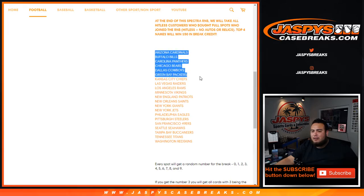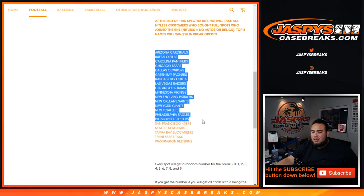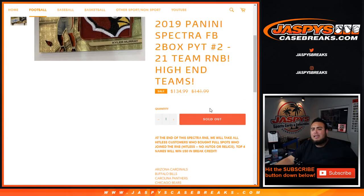This random number block randomizer includes the Cardinals, Bills, Panthers, Bears, Cowboys, Packers, Chiefs, Raiders, Rams, Vikings, Patriots, Saints, Giants, Jets, Eagles, Steelers, 49ers, Seahawks, Buccaneers, Titans, and Redskins.